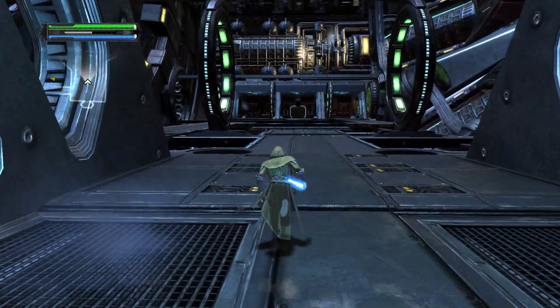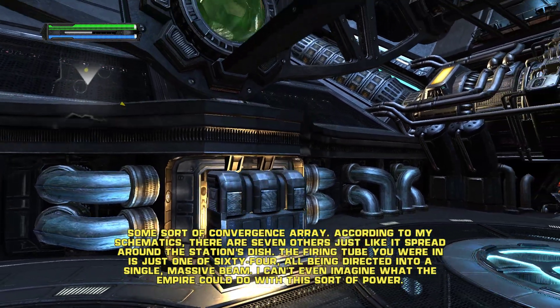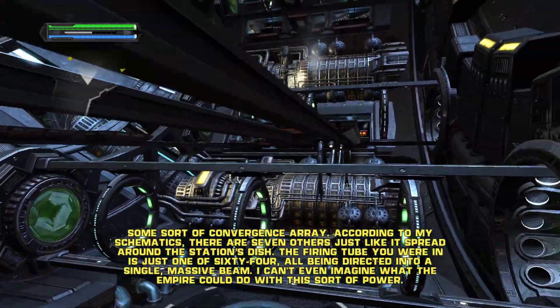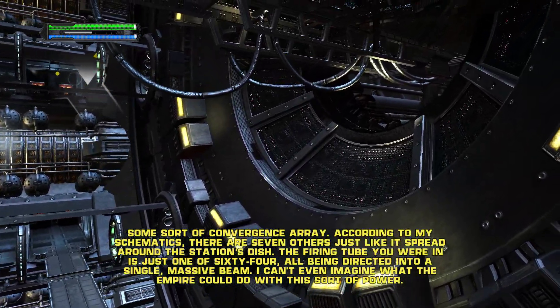Cooldown flight complete. Do you know where am I? Some sort of convergence array. According to my schematics, there are seven others just like it spread around the station's dish. The firing tube you were in is just one of 64, all being directed into a single massive beam.